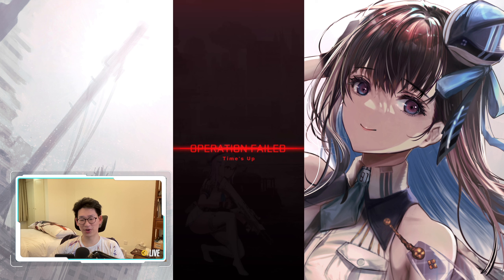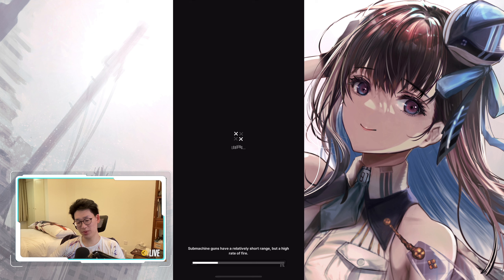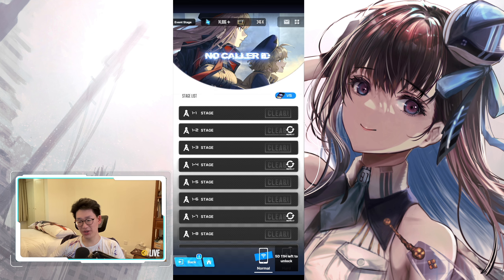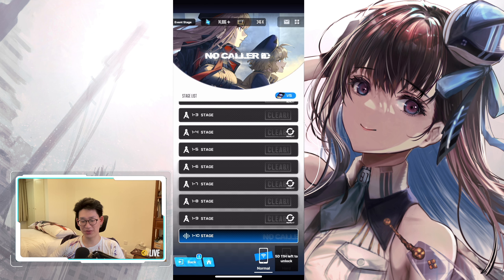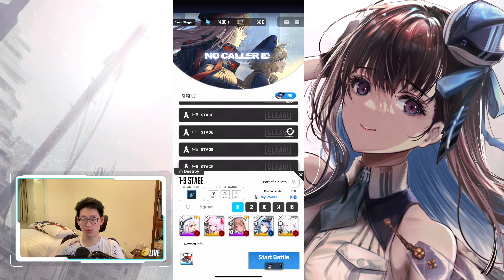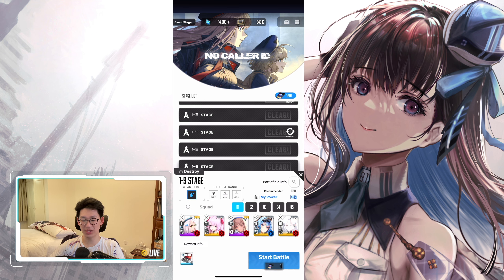The thing about 1-10 though is you can see that my team's power is not quite up to snuff yet — I am still below the recommendation. In case you guys didn't know, if your battle power is below the recommendation they actually nerf your characters a little bit, and depending on how big the difference is it nerfs your characters significantly. We're about 700 battle power below, so we're going to give it a shot.